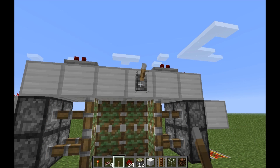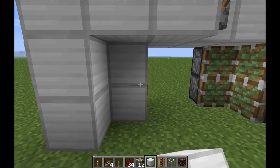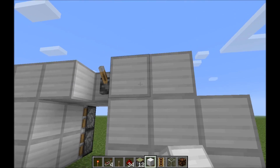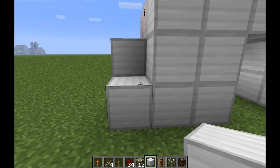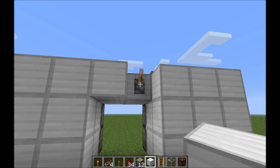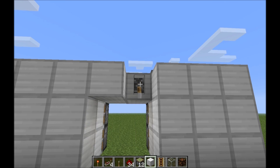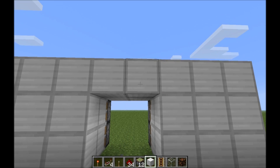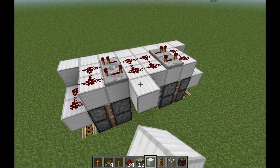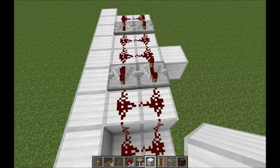That is literally all that there is. You want to go ahead and dress it up — put the blocks there, and there, and there, and there, and there, and there. And there you have it, a flush piston door. Now obviously not everyone is going to want to have a lever right here making the door more obvious, so the solution to that would be simply to run the redstone wherever you want your input to be.